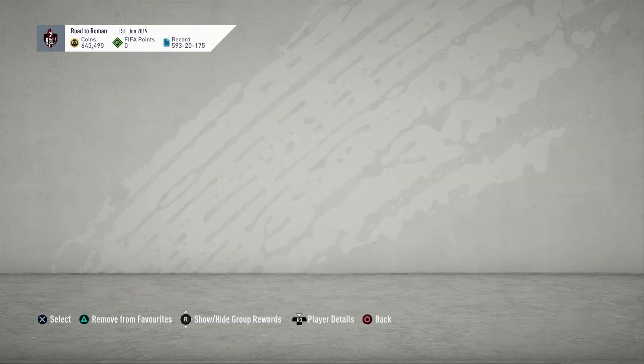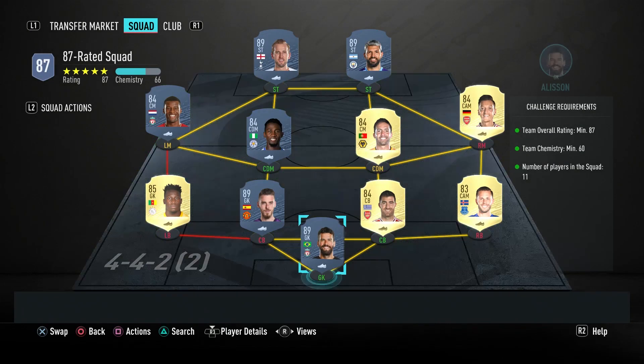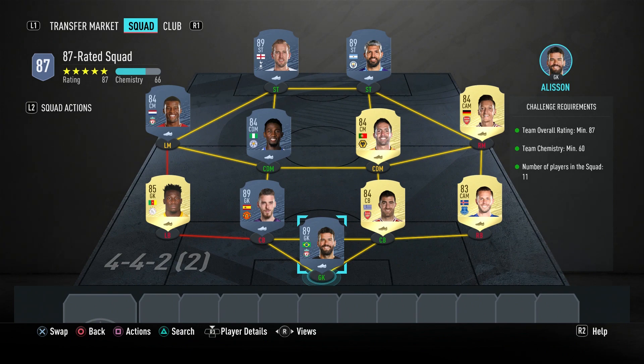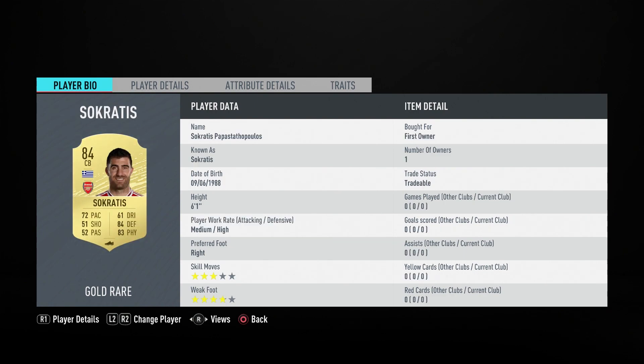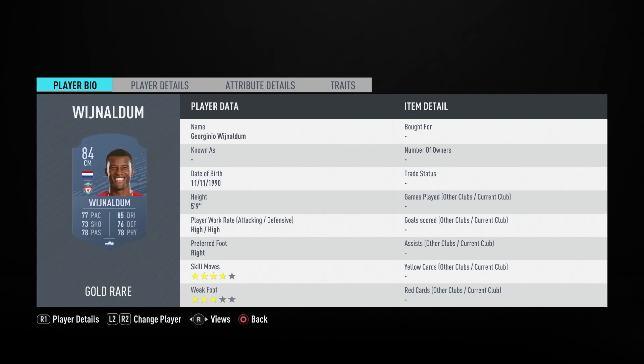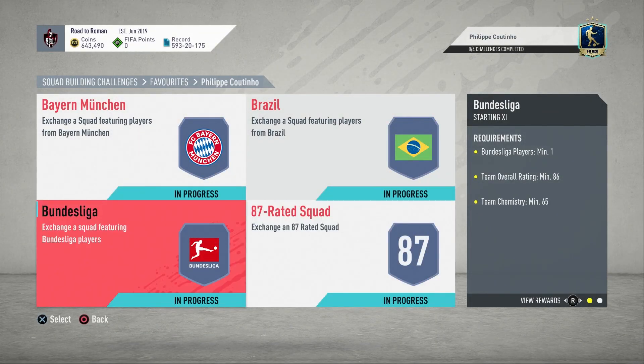There are four parts to this SBC: an 85, two 86s, and an 87. We'll start with the 87, coming in at around 165 to 170k — just an 87-rated squad with 60 chemistry. I've gone for basically a Premier League team with Onana included. The players are: Alisson, Sigurdsson, Socrates, De Gea, Onana, Jorginho, Ndidi, Ozil, Wijnaldum, Aguero, and Harry Kane.